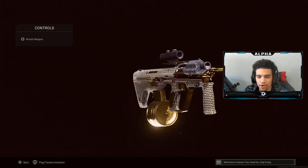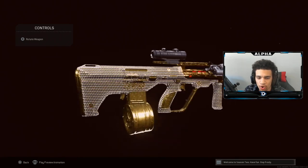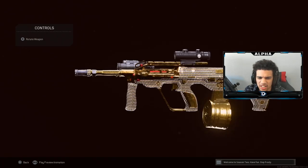Yo, what's going on YouTube, welcome back to a brand new video on the channel. Today we're going to be using the Cold War AUG here in Call of Duty Warzone, and apparently this thing caught a stealth buff. I have an amazing class setup I want you guys to try out — this thing is a really really good weapon.